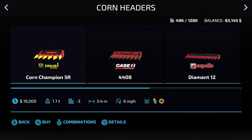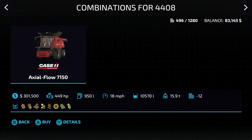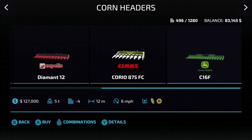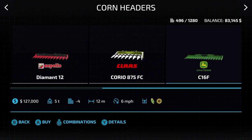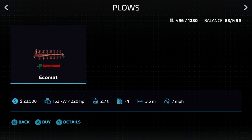As for corn heads, we've only got five of them, but the good thing is they match everything. The Corn Champion, 3.4 meters, works with the top liner. Next, the Case 4408, 6 meters at 6 miles an hour, works with the Case. Then the Kavio Diamond 12, 9 meters, works with the Kloss Lexian. The Kloss Kavio, 6 meters at 6 miles per hour, works with the Trion. And the John Deere C16F, 12 meters at 6 miles an hour, works with the X9. We only had one forage harvester, and that rang true with headers as well — only one forage harvester header, the Camper 360 Plus, 11 slots, 6 meters at 6 miles an hour. It will do all eight standard crops and chaff all of them.